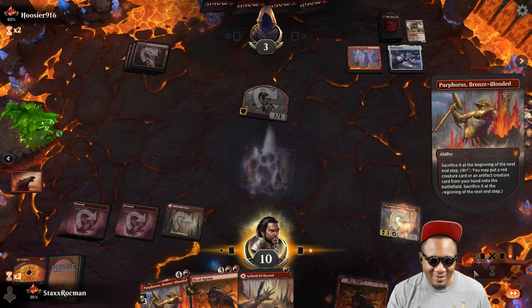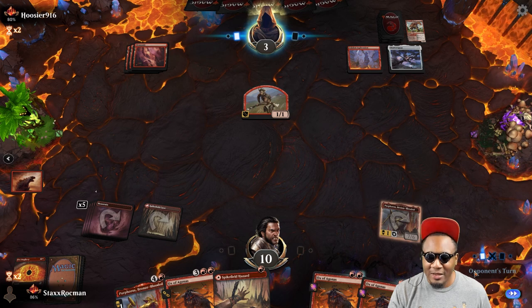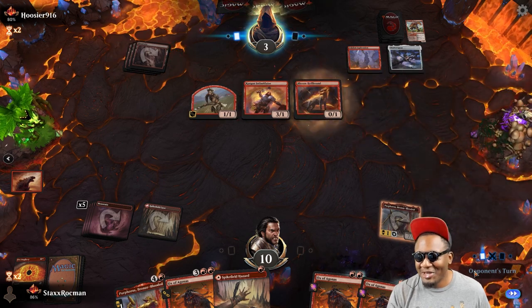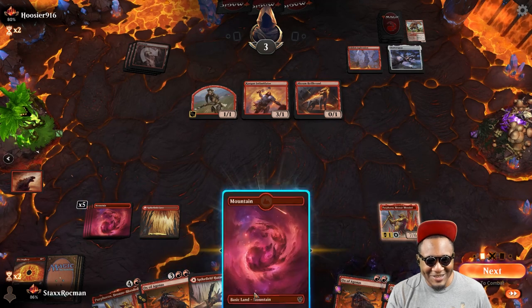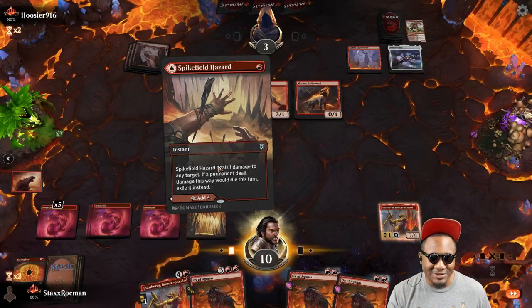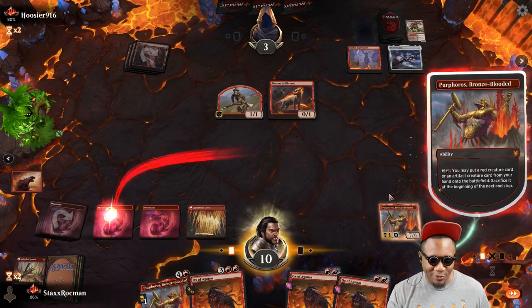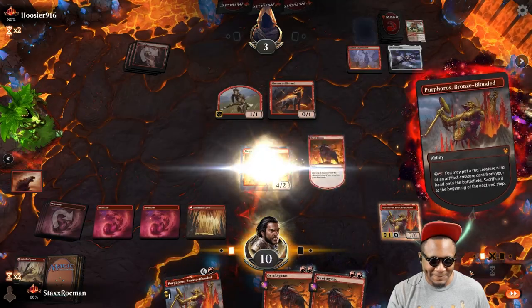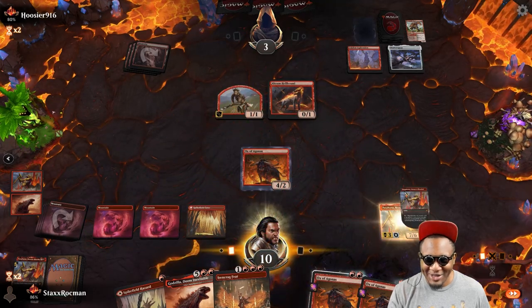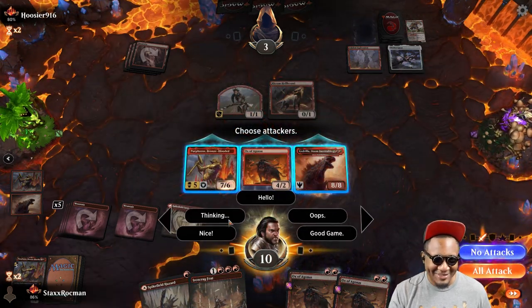Unless he does something dramatic here, he just dies next turn. Hoover can't save you. All right, I'm gonna deal one damage to this giant warrior here. Activate Purphoros, play Ox — oh, Ydaro, let's get him down. This is beats!